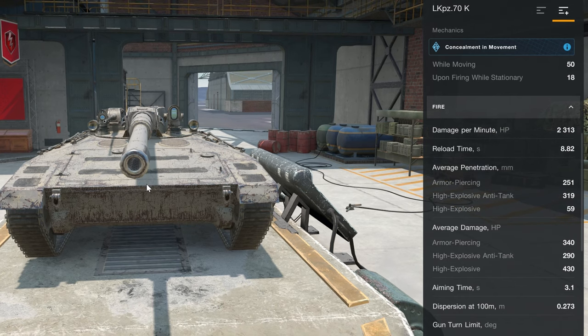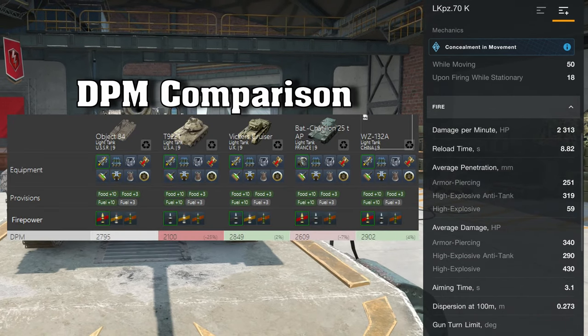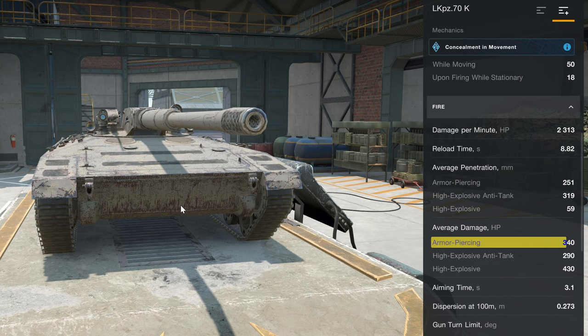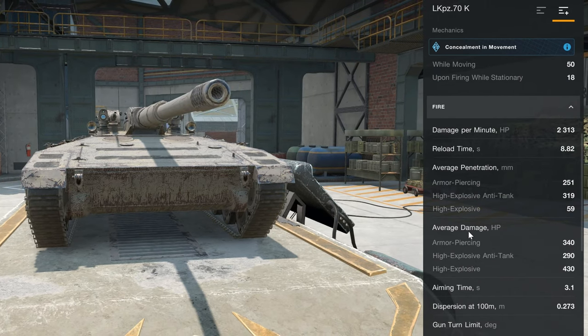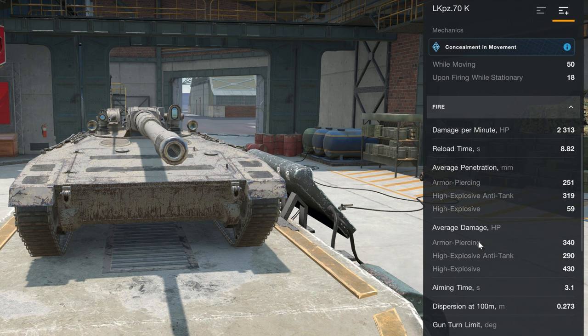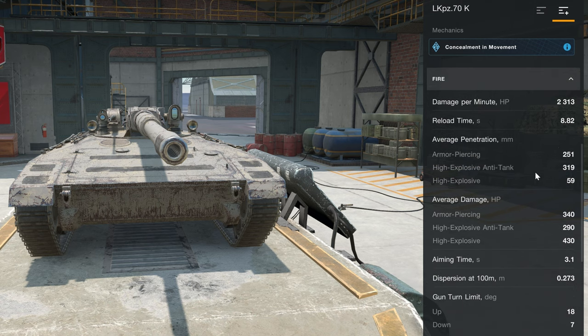DPM is only 2,300, which is quite weak, with a 9-second reload on 340 alpha damage on the AP shells and 251mm of penetration. Penetration on the standard shell is pretty good, the 340 alpha damage is solid, but the DPM on this vehicle is quite weak.